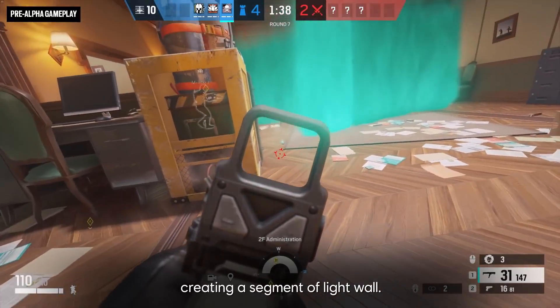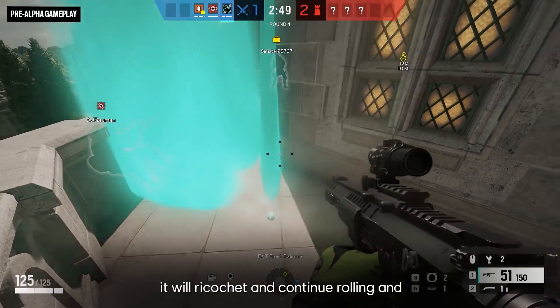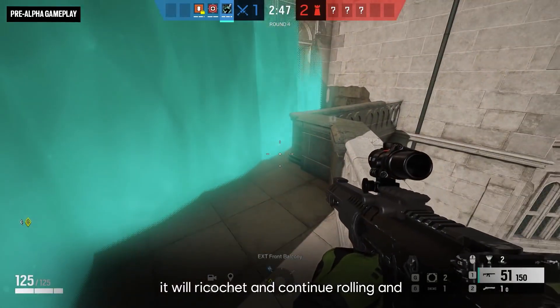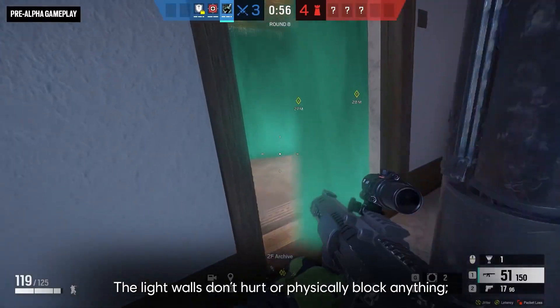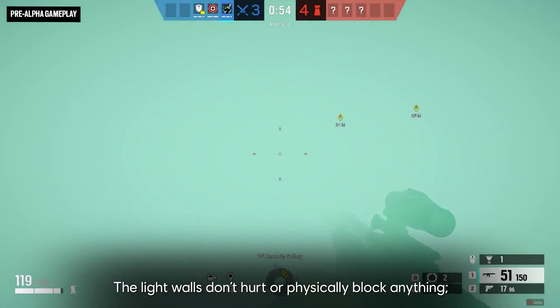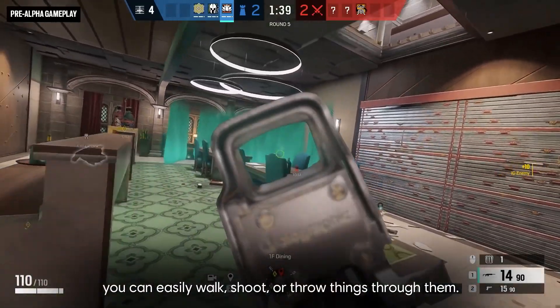Creating a segment of light wall. If the wheel runs into a wall, it will ricochet and continue rolling and dropping projectors until it runs out of juice. The light walls don't hurt or physically block anything — you can easily walk, shoot, or throw things through them.